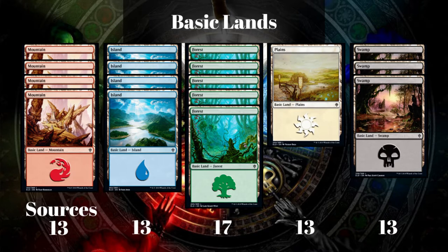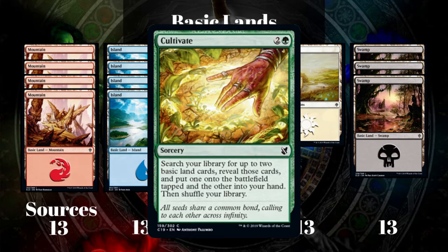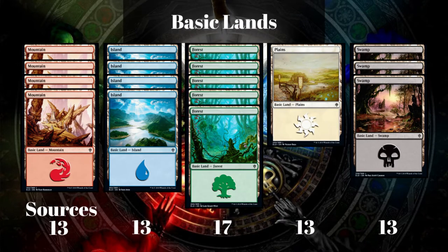That gets us a total of 13 sources for all of the colors except for green, and that's because I would run almost exclusively green ramp cards like Cultivate, which could go get me the basic lands of whatever color I was missing. Having more forests in there is going to allow me a higher chance to hit a green source on turn 2 or 3 so that I can be playing those Cultivates to hit my mana on curve, and we can play those 5-color spells as early as possible.